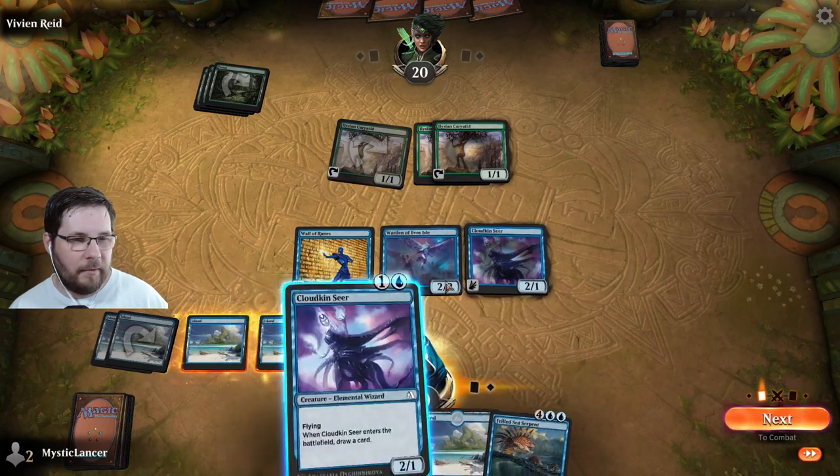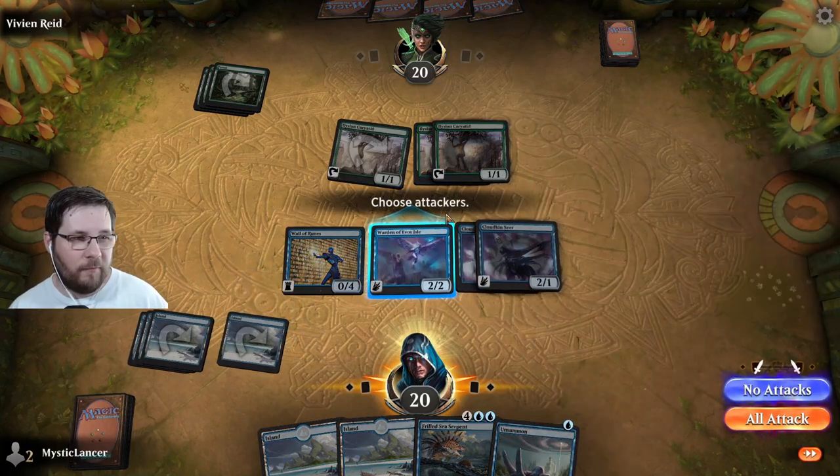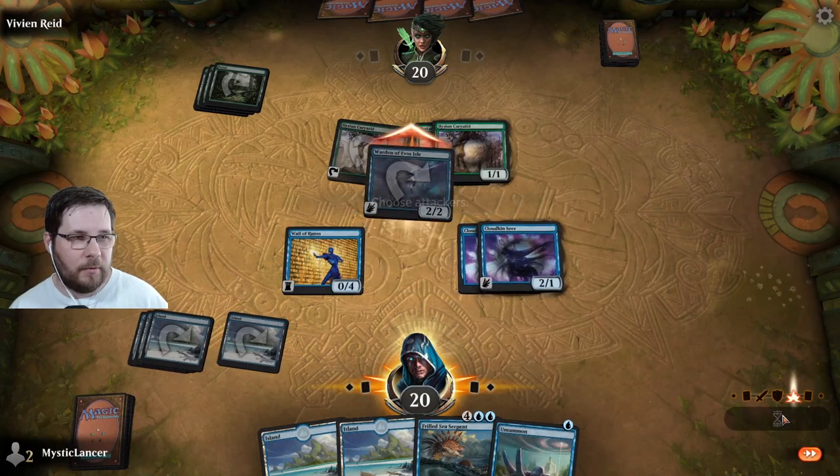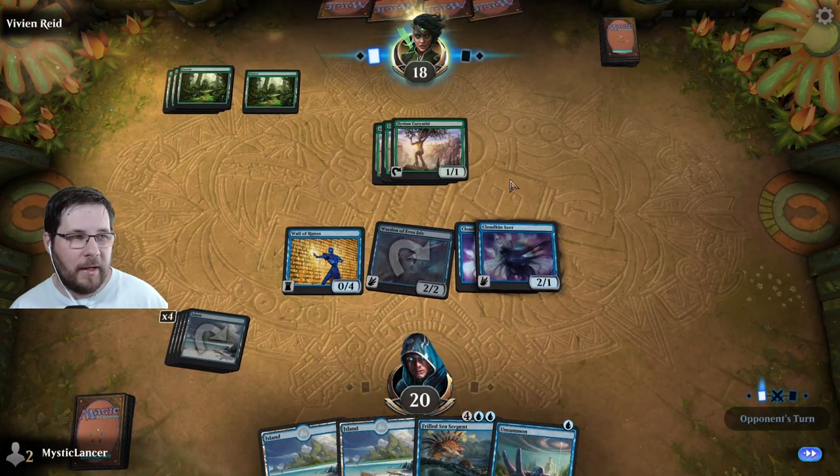We can't play that yet, so we're going to go ahead and play our other Cloud Kinseer at this point. We do have lots of flyers, which is good. We're going to go ahead and attack because our opponent has no flyers, so they can't block.